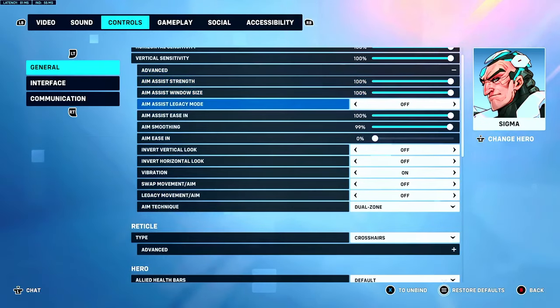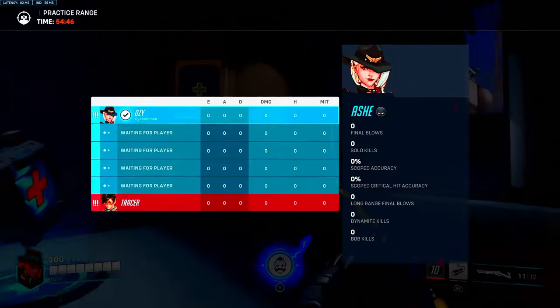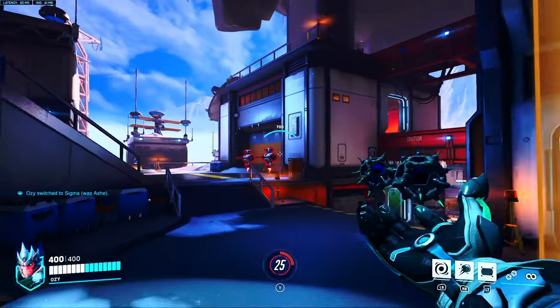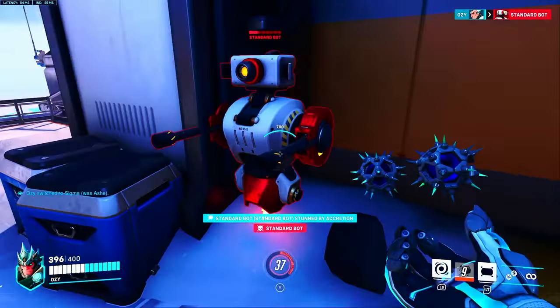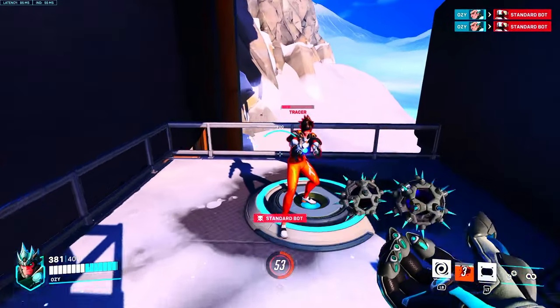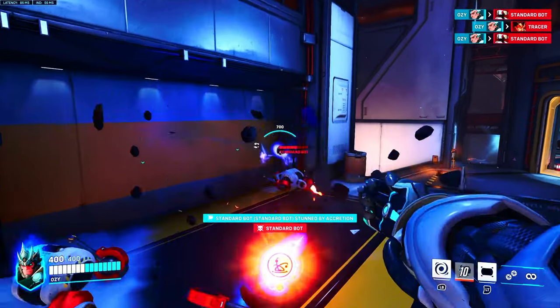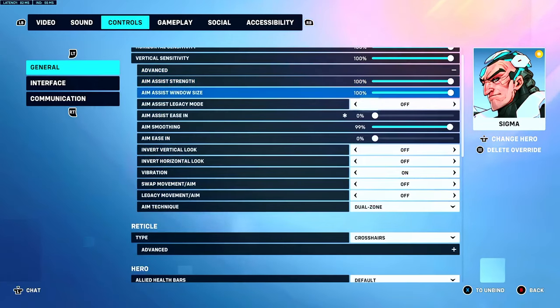Sigma is one of the factors you gotta take in. Zero aim assist on Sigma — you can't play Sigma with aim assist or it's just horrible. You gotta keep the aim assist on Sigma at zero. Once you do this, you'll feel like you've been trapped this entire time, and then when you hop on these settings, you'll feel like you're literally free to aim on Sigma. You'll be like 'holy shit, my aim is so good on Sigma now.' Turn the aim assist ease in on Sigma down to zero — simple, easy.